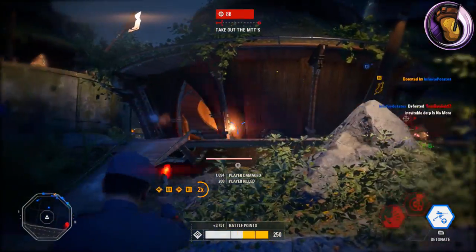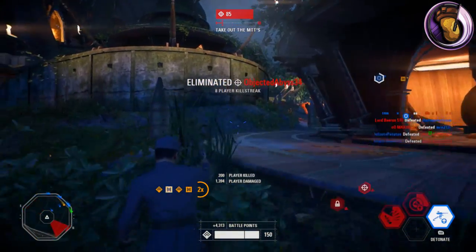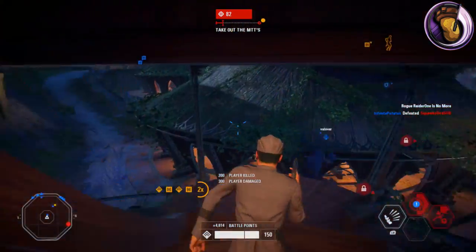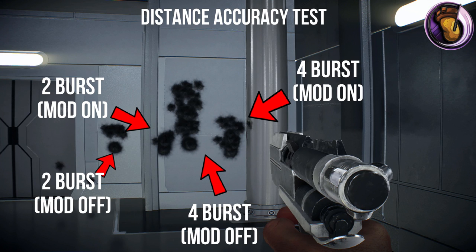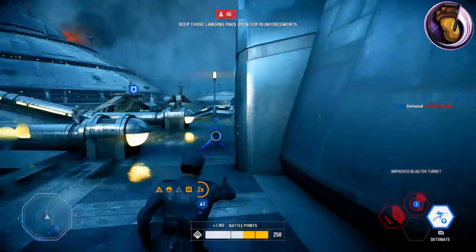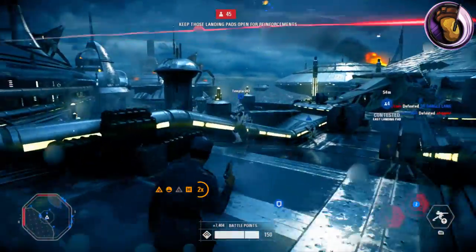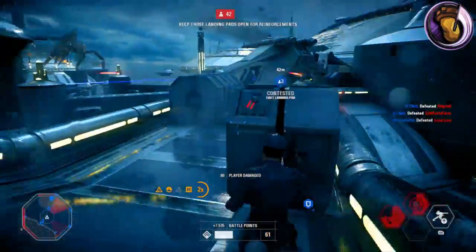It's probably the opposite way around — the easiest mod is actually the best. One thing I was just thinking about is why did the devs make the hardest blaster modification for most blasters in the game be Ion Shot? It's 250 kills just to unlock a mod that people don't use. That seems a bit odd. Anyway, let's get back on track. The second modification you can unlock is the Improved Burst mod. To unlock this mod, you have to defeat 150 enemies with the Blurg, which will be a lot easier if you have the Reduced Recoil mod activated.